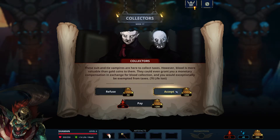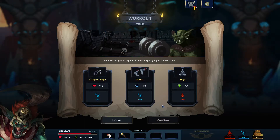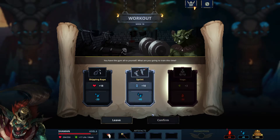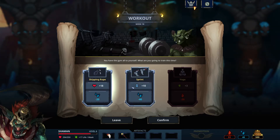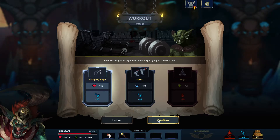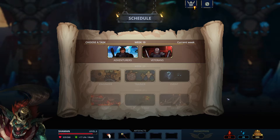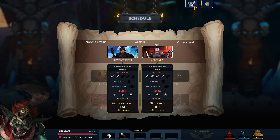We go for the collectors option almost always — we use the master's life as a resource and gain some free gold. Then we hit the gym, just like in real life — you know, I'm definitely the type who always goes to the gym and pumps iron all day. 40 for speed? He's already got 130 speed, so we skip that. This is very low life but sure — it's better than nothing.